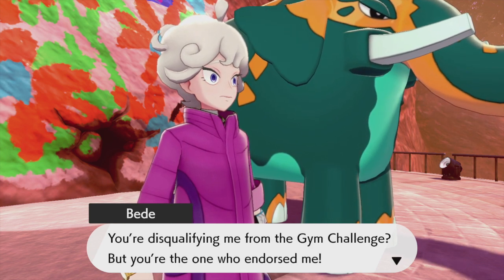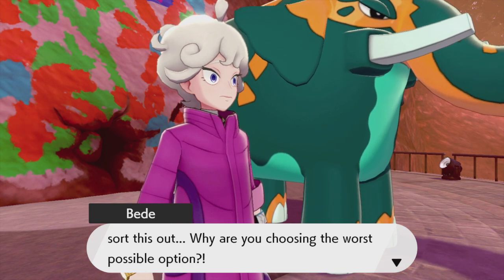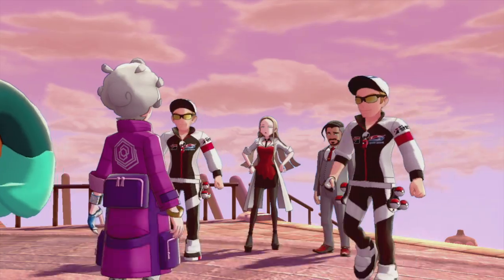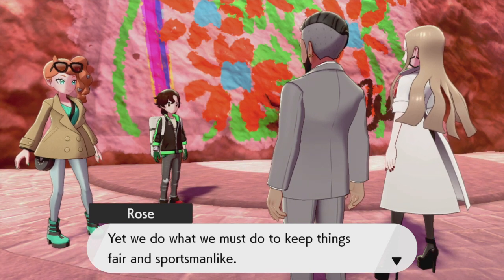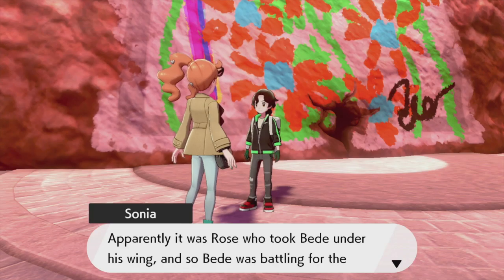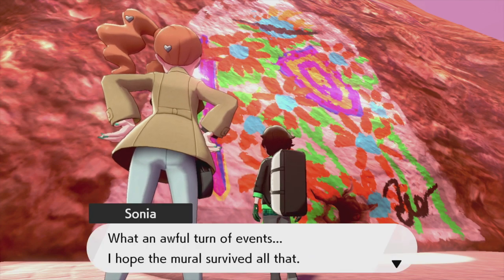Bede protests: 'You must be joking - you're disqualifying me from the Gym Challenge? But you're the one who endorsed me! There are a hundred different ways to sort this out - why are you choosing the worst possible option?' Rose replies: 'Sorry kid, but you didn't play your cards the right way. Challenger Bede - I will be taking those wishing stars that you have gathered.' Bede's henchmen are told to stand down. Sonia and the player arrive - 'Terrible shame, an absolute disaster. I never wish to see Gym Challengers lose for this sort of reason.' And ciao for now!